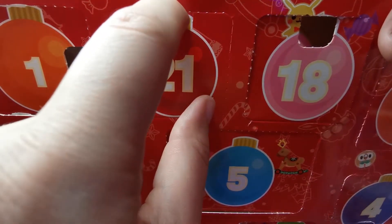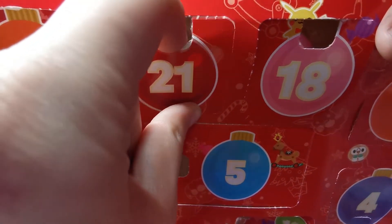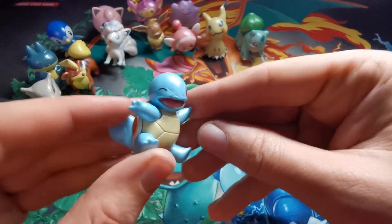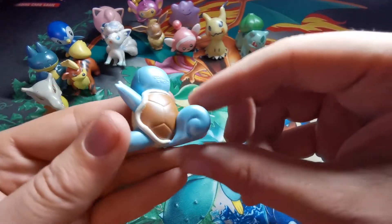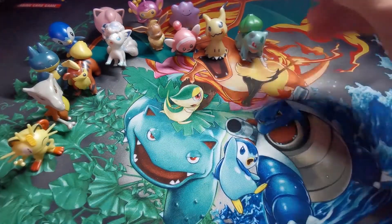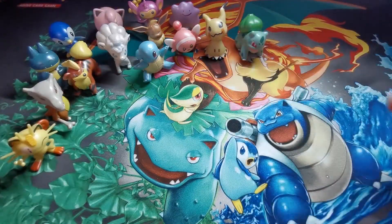Shall we find out what's behind door number 21 on the calendar today? Door number 21 - who's that Pokemon? It's Squirtle! There we go, very awesome Squirtle also doing the cheeky wink. Happily sits down here while Pix has rolled over.